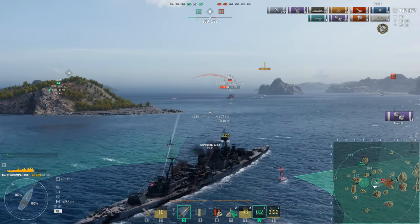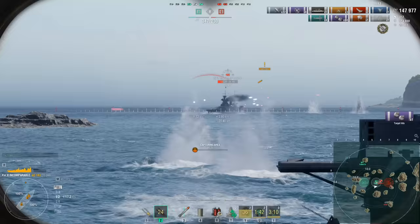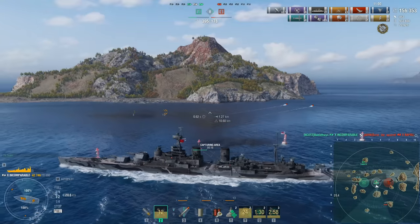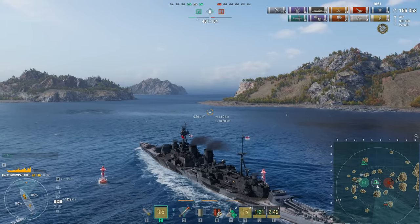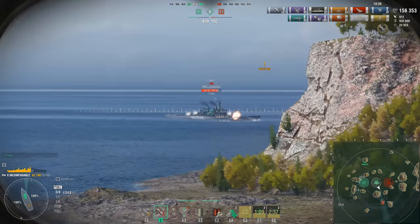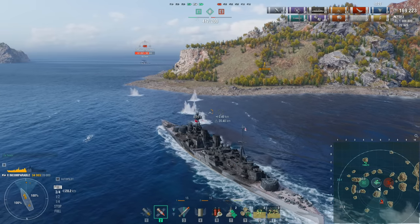Even more fortunate is the fact that he's slowed down to avoid giving broadside to the Ohio, and that's really what's let him avoid the Napoli's torpedoes here. The Napoli's trying to finish off the Salem, which is the smart choice I suppose — trying to take something with you. But yeah, you can't really angle against 508mm guns. And that just leaves the Ohio. Bailithwin abandons the cap circle here, which is fine because the Salem is still in the cap circle. The cap's going to get flipped regardless of what Bailithwin does, because with the limited health remaining on the Salem, there is no way he is going to want to even see the Ohio — it will delete him the second it looks at him.